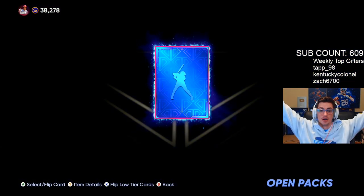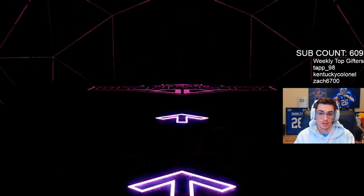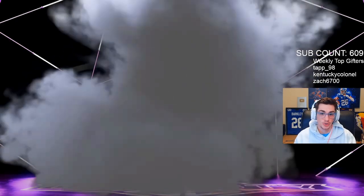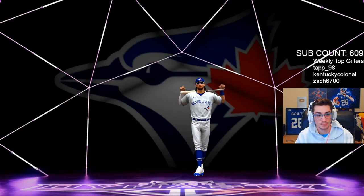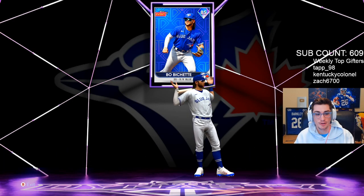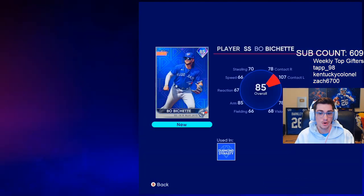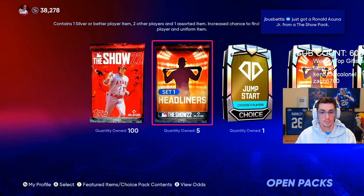First chase pack and it's Steven Strasburg — not it. Opening the other one, hopefully we get a diamond. It is a diamond — first diamond of the year! Haven't seen this animation. It's a Blue Jay... Vlad Jr.? Oh, it's Bo Bichette — he's a diamond to start! 85 overall Bo Bichette. Not horrible, not great, but a decent looking card.